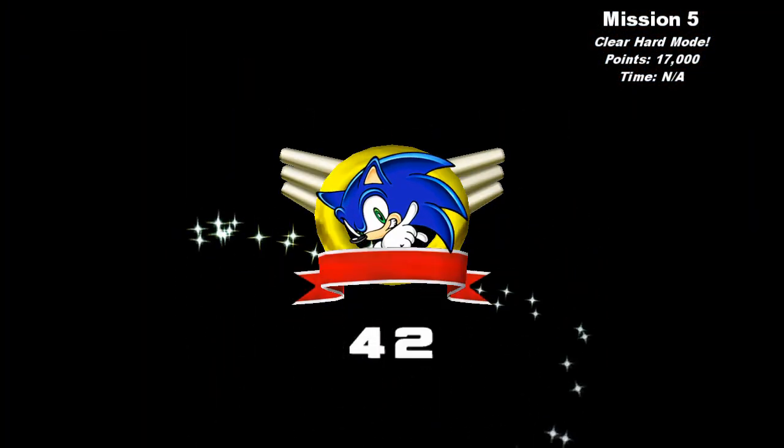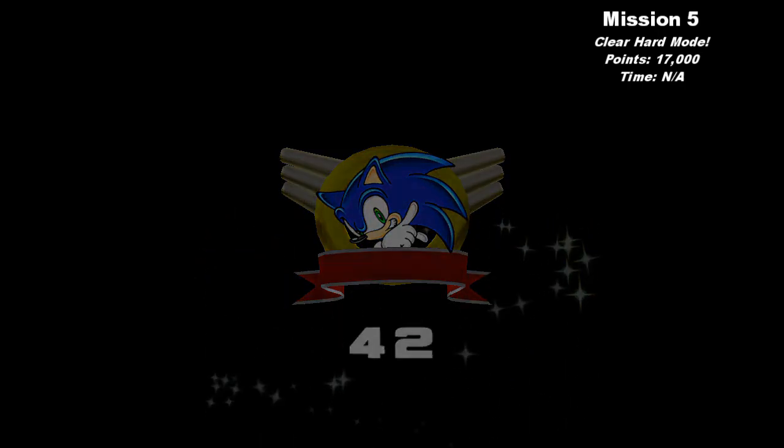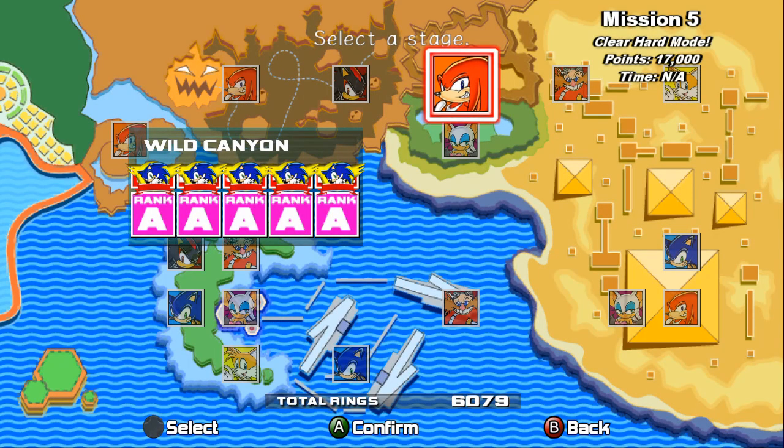A-Rank — let's go! And another emblem. Well, thanks for watching everybody. That's been how to get all the A-Ranks on Wild Canyon. It's still pretty simple because it's one of the easier stages in the game. But next time we'll be tackling Prison Lane for Tails. So like, comment, subscribe if you want to see more — thanks, goodbye!